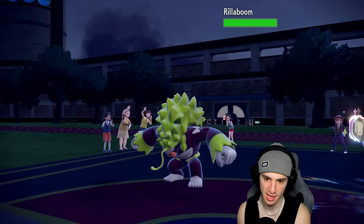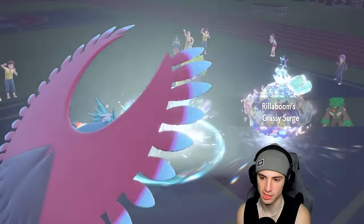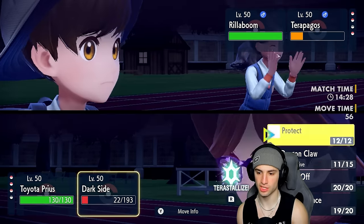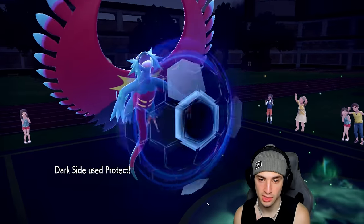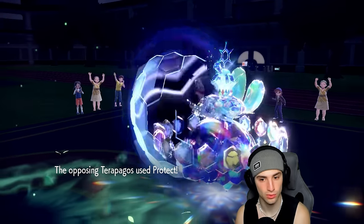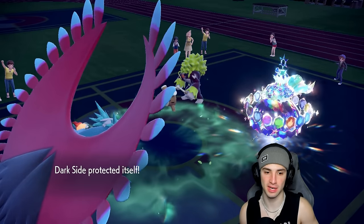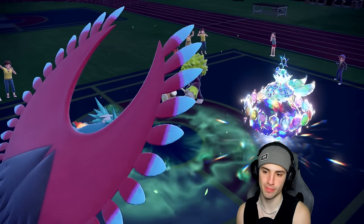Rillaboom flies out here with Fake Out ready. I feel like it has to Fake Out Chi-Yu. It does end up faking out Chi-Yu. I'm going to Heat Wave and Protect my boy Grafaiai. They can Fake Out, so I'll Protect. Roaring Moon's Fake Out is blocked by Protect on Terapagos — that's beautiful. Heat Wave lands — it might not KO but I like the damage output. It does KO — let's go! That's huge!